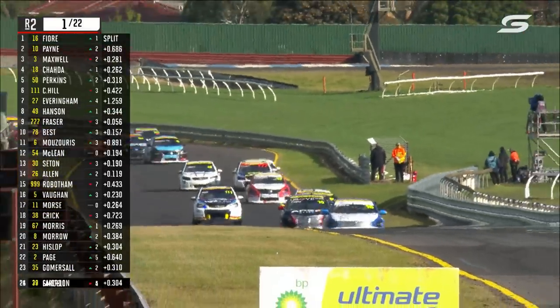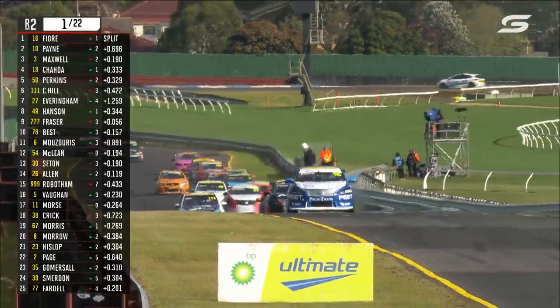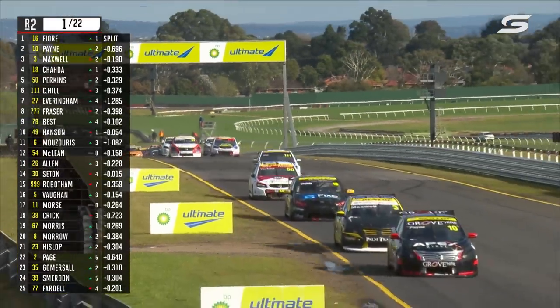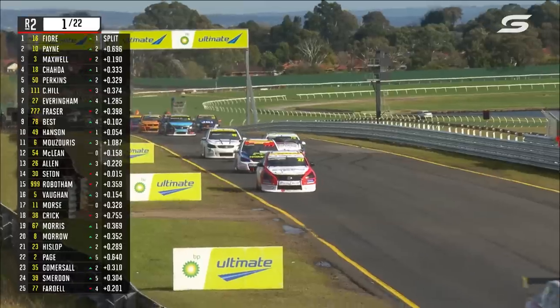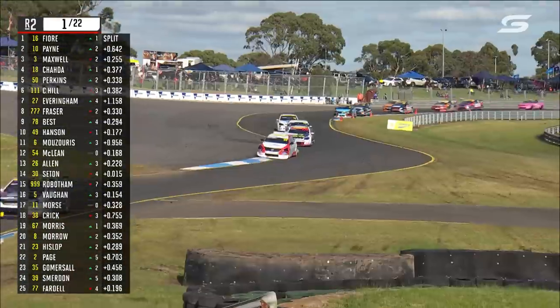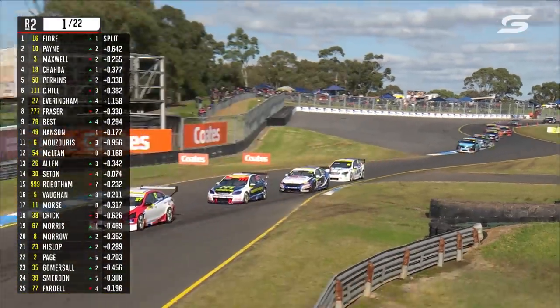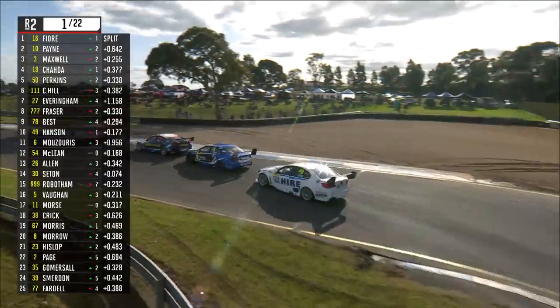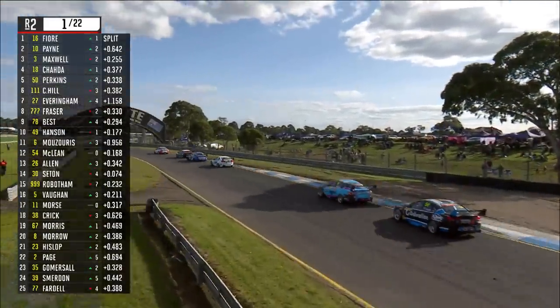Fiore leads the field for Matt White Motorsport down the back straight, with panel damage flying in the background — like a doorskin peeling away and landing on the racing surface. Looked like Declan Fraser was one of the cars caught up in that first corner incident. He dropped back to 9th, but has made one of those spots back already up the back straight. It was Tyler Everingham that sent it well up the inside at Turn 1, and that bowled a few wide.